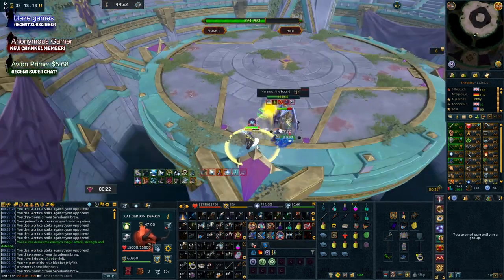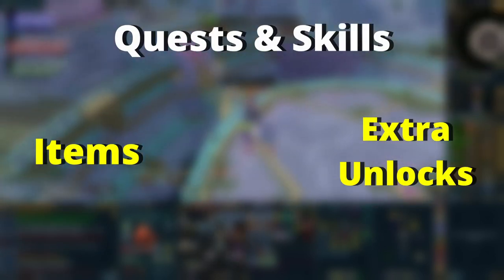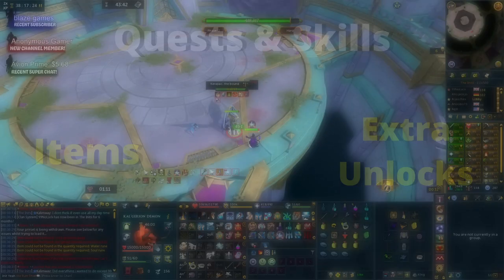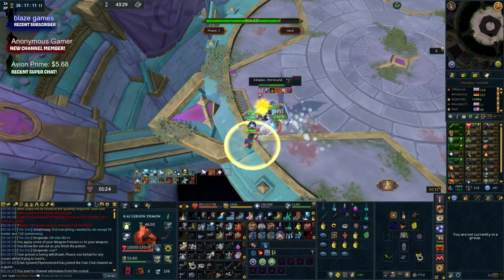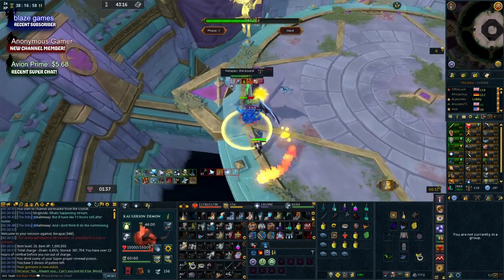We're going to separate this into three different sections. We'll start off with quests and skills, tie them in together as they form the foundation of your account, then move on to items, and then onto extra things worth unlocking that maybe aren't necessarily early-game but are still worth mentioning. So we'll start with the quests and skills you definitely want to have.